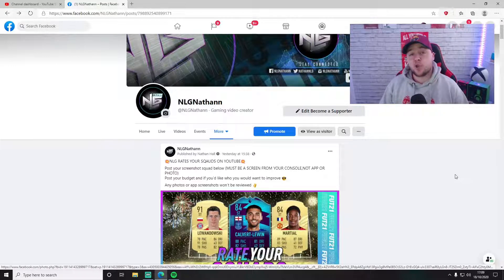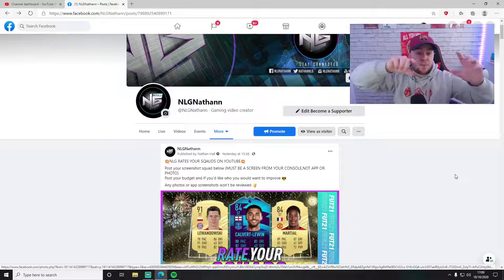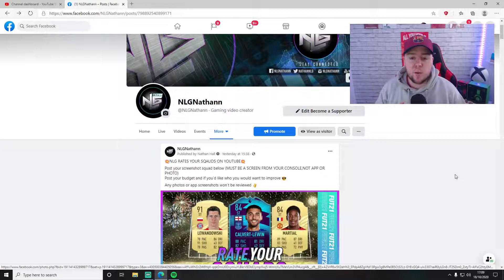Welcome back to episode two of NLG Ratio Squads. We might have slightly better teams than last week. If you didn't watch last week's video you can check it out by clicking on my little icon at the end of the video. There will also be a suggestion playlist of FIFA 21 videos. This week we should have a lot better squads — we've had more time to build coins up and there's been some untradable SBCs like Calvert-Lewin and the Witzel flashback card.